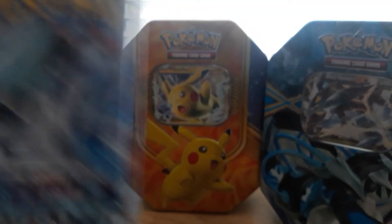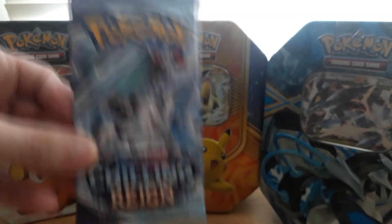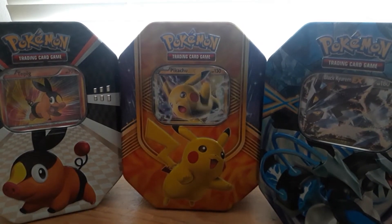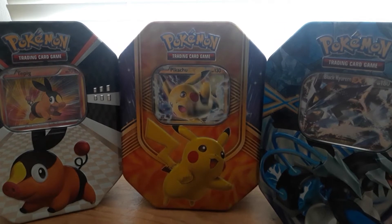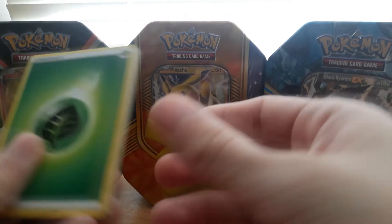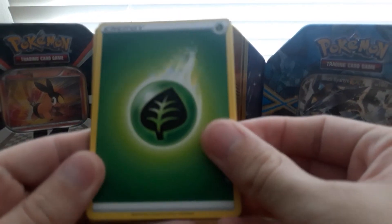Moving on, the next pack we have is Ice Rider Calyrex — hopefully we pull the VMAX version. If you guys want to see some other card unboxings, check out the others on the channel. Hopefully we're able to get some Sun and Moon cards again since they're re-releasing those. Anyways, on to pack two.